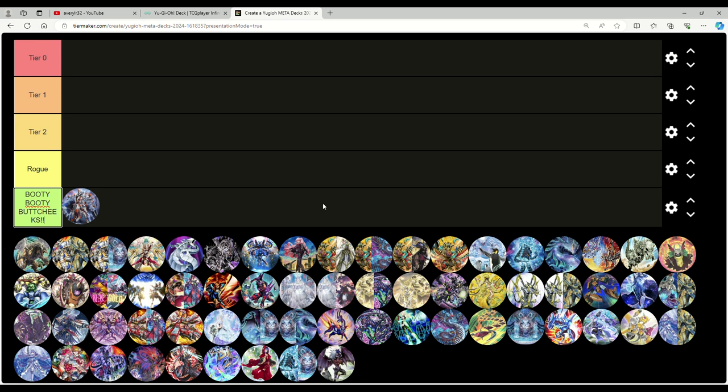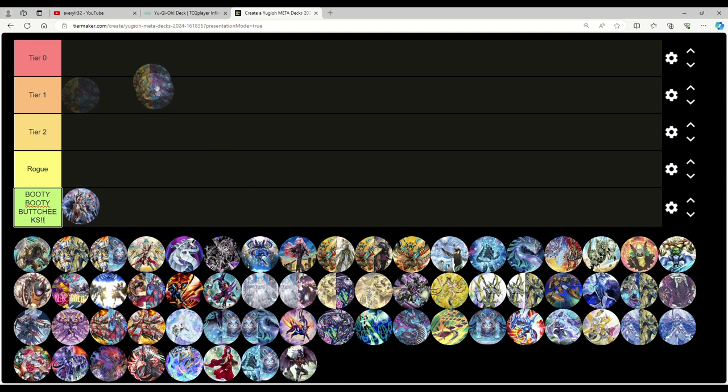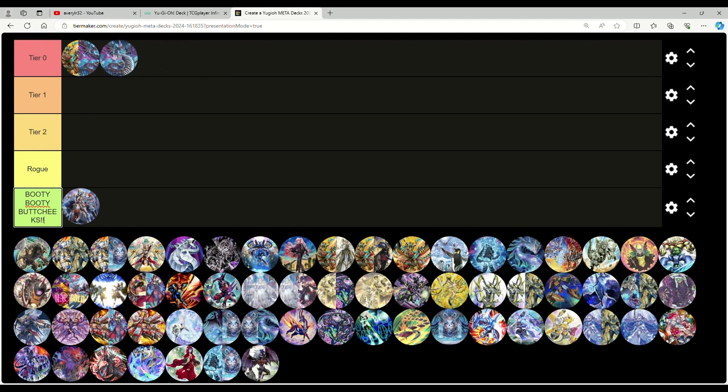We'll talk about the banlist fallout in a separate video, so hit the bell and subscribe. In no particular order, let's start with Snake-Eye Fire King — this covers Snake-Eye in general. Whatever version of Snake-Eye you want to play, I still believe Snake-Eye is tier zero even with these hits. The engine Snake-Eye offers is still tier zero caliber.